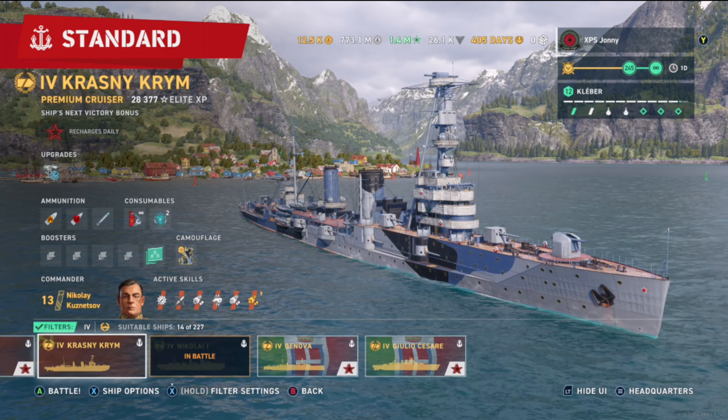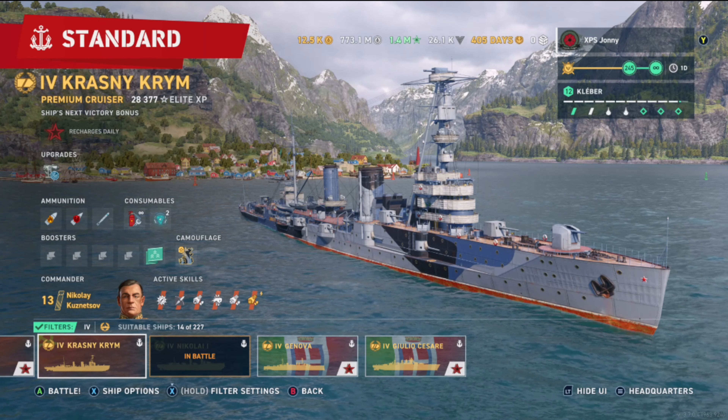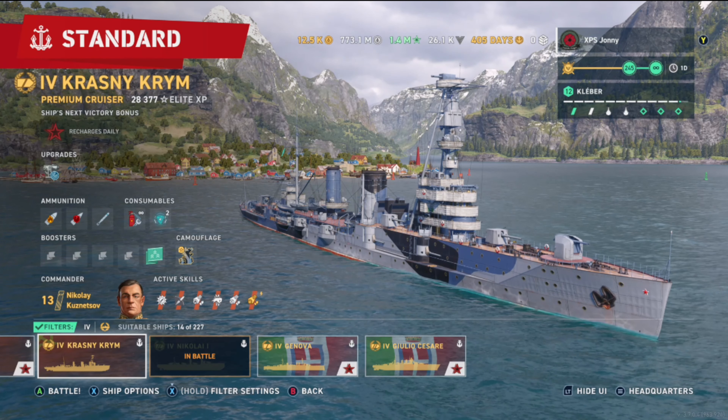Hello everyone, this is Expert John here, and this is the Russian tier 4 premium cruiser Krasny Krym. You can get hold of this ship in the Warship store for 187,000 global XP, and in this video I'm going to give you my opinion on the ship — is it really worth purchasing?